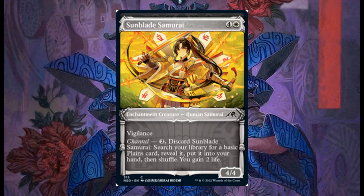Some Blade Samurai costs 4 and 1 white, it's a 4/4 with Vigilance. It also has a channel ability for 2 generic mana: discard it, search your library for a Basic Plains, put it into your hand, and you gain 2 life.